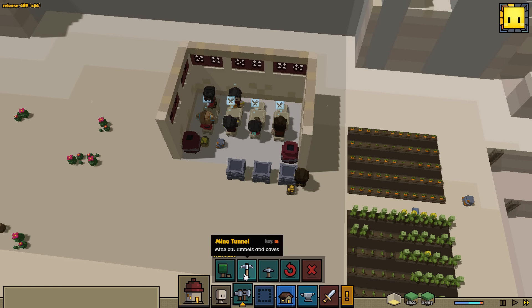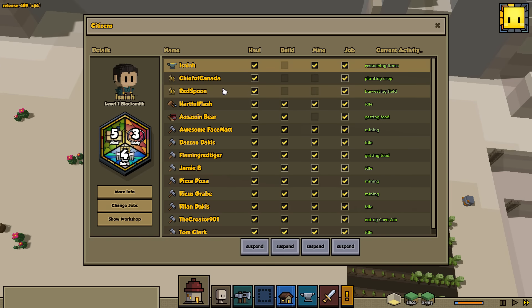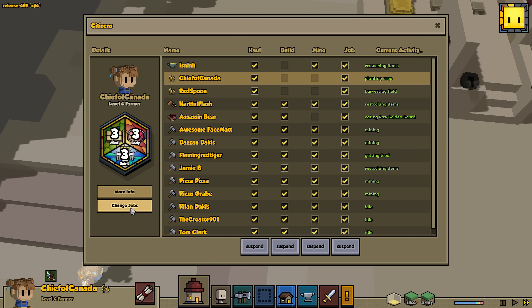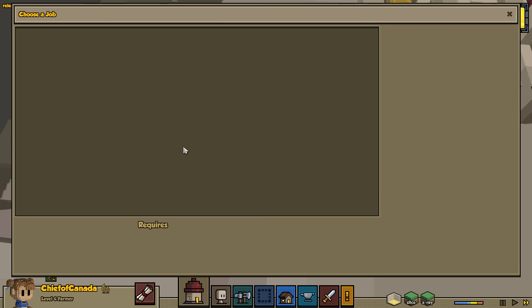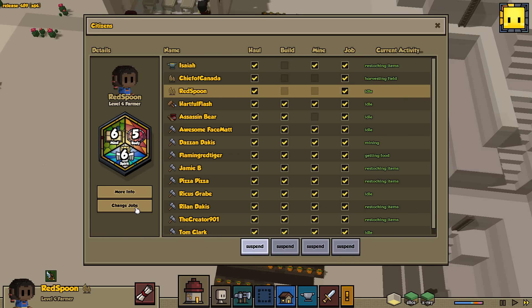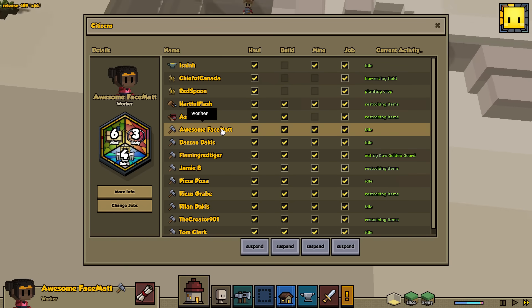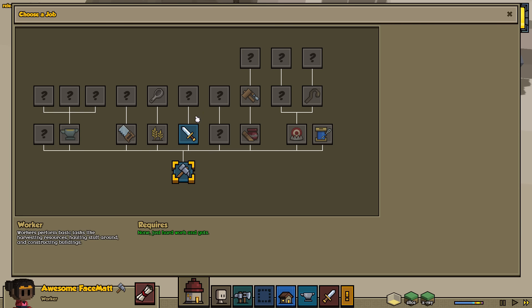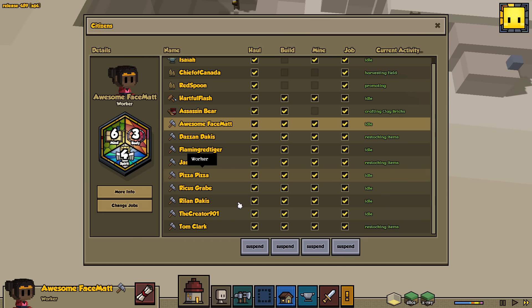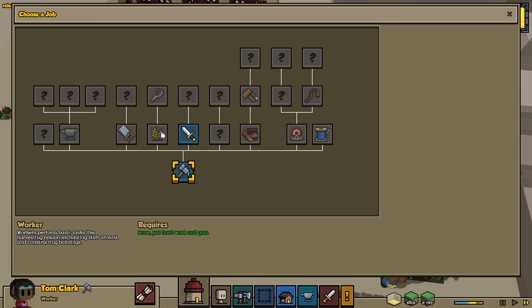Level three farmers can be upgraded to a cook. Let me check — Chief of Canada was the first farmer I hired. I can upgrade someone to be the cook but I don't know if we're really ready for that right now. I'll probably do Red Spoon as the cook since Red Spoon loves to be the cook. We are going to need another farmer though — let's go with Awesome Face Matt. Actually let's do someone who's been around a while — let's use Tom Clark.